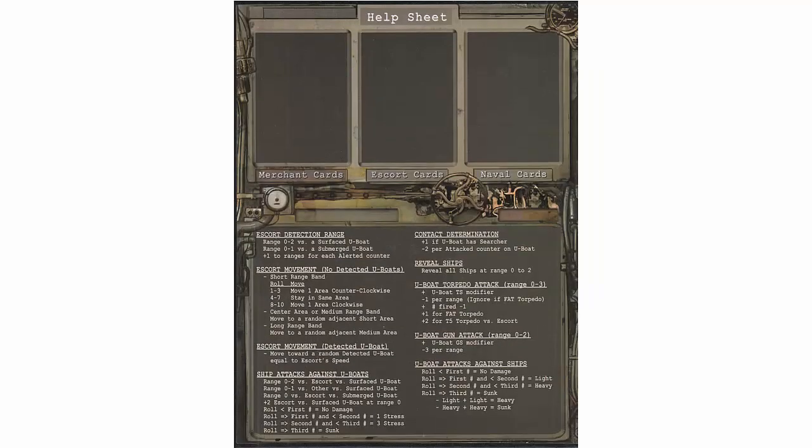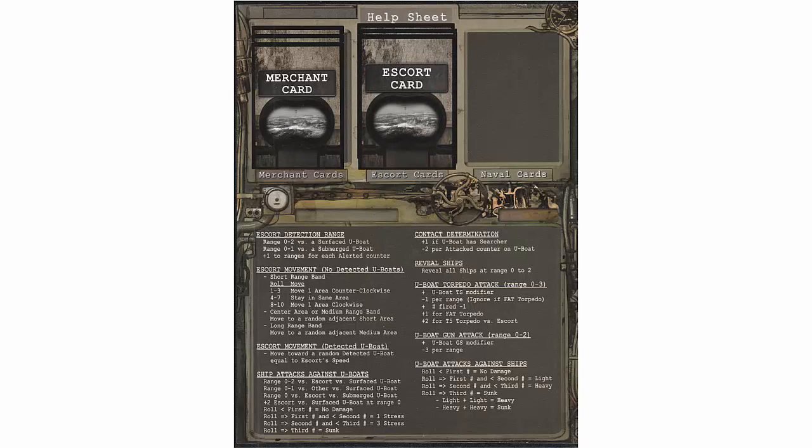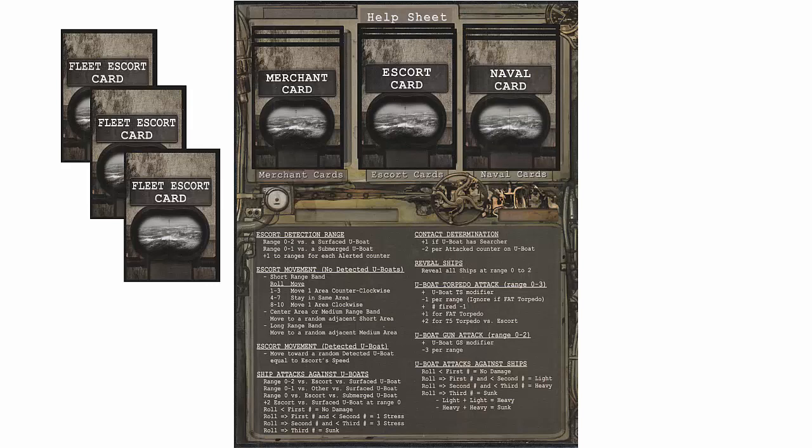Next, we'll place the mounted help sheet in the play area. We'll shuffle the merchant cards and place them face down in the designated area. Then we'll shuffle the escort cards and place them face down on the next designated area. Then we'll set the three fleet escort cards to the side. These cards are only used when a naval convoy is encountered. Then we'll shuffle the naval cards and place them in the last space on the help sheet.